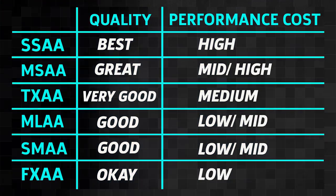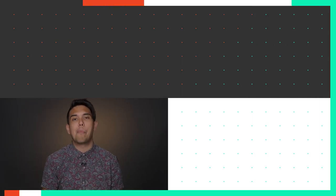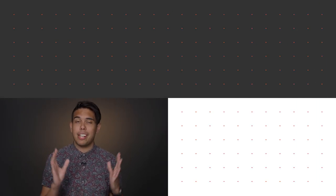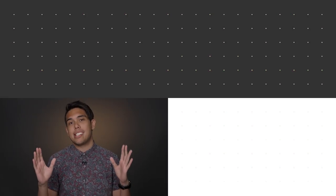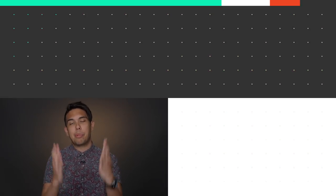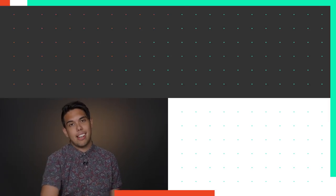No matter what settings you choose, you'll have to strike a balance between graphical quality and frame rates that you deem playable. These are simplified explanations of some very complex technologies, so if you want to flesh out the discussion, get in the comments. There are many more graphical settings we're going to explain, so please subscribe to GameSpot for more Game Tech. Thank you for watching and we'll see you next time.